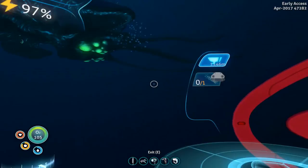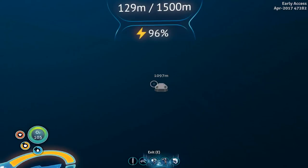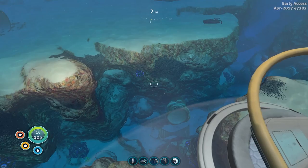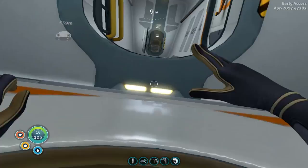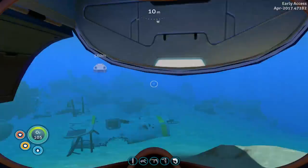What I'm thinking is I found online a coordinate set for basically where the easiest place to find the gel stuff is — the gel sacks, which give you what you need for the aerogel. It's in the safe shallows or shallow reef, something like that, but it's in a specific trench and that's why I couldn't find it. So we're gonna head that way and see if we can find it, because I think that's the last piece to make the prawn suit.